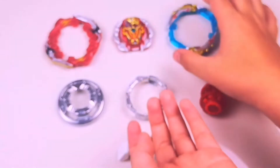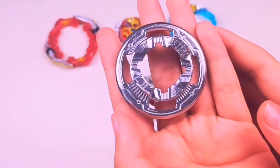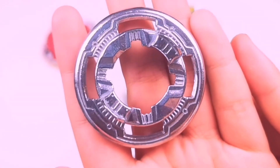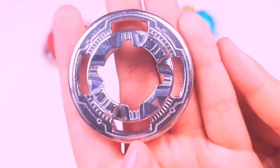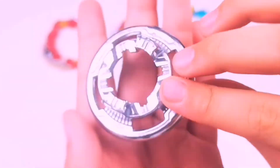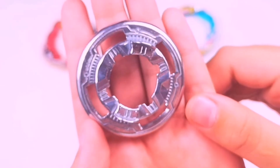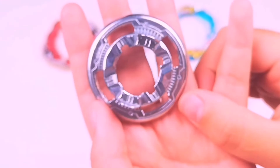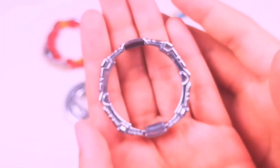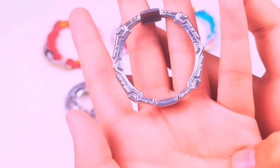We also have the new disc — the Illegal disc. It's a unique and somewhat strange name, but it looks like an Over disc except it has more holes in it, whereas the Over disc is more of a solid version. Then we have a new armor as well, which is balanced on both sides in terms of weight.